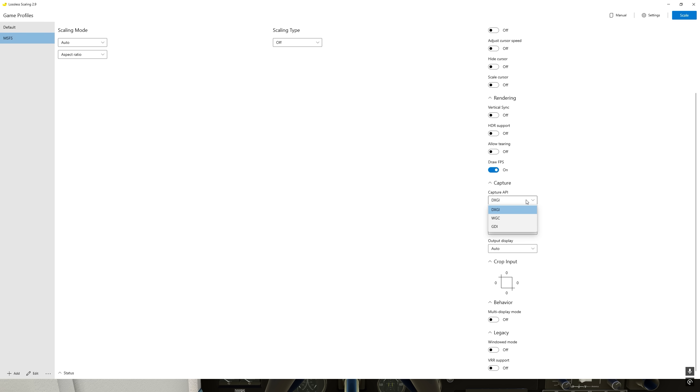Now the way the program works — you see this capture API. I leave it on DXGI which is the default. These options represent the way this program works: it captures what is displayed on the screen and then tries to predict what the next frame is going to look like and generates one frame in between the two. If you're using the three-times mode, it will generate two frames between the two actual frames. These capture APIs are the exact same technology used by things like OBS Studio. It's not actually working at the game level — it's just capturing what's on your screen.